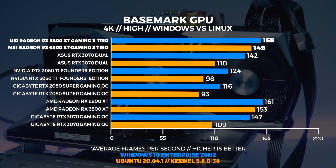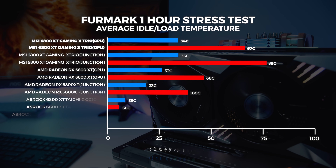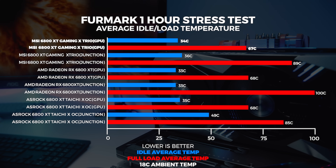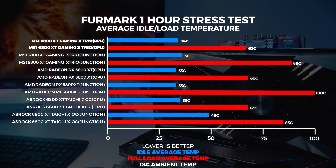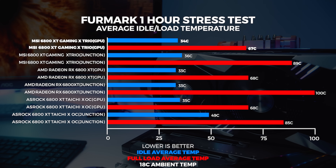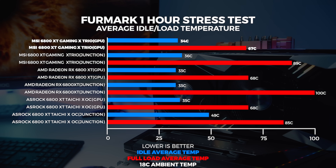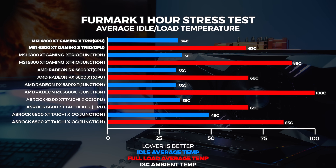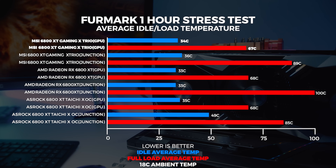At 4K in both Windows and Linux, we're seeing the same trend as at 1440p. We ran our one-hour stress test in Furmark and couldn't get the MSI 6800 XT Gaming X Trio above 67 degrees in our 18-degree climate-controlled office. Compared to the reference card, the junction temperature was about 11 degrees cooler, which is obviously due to the much larger cooler on the Gaming X Trio. We're running on an open-air test bench, so results in a closed system will differ — but our open-air environment is consistent across everything we've ever tested.